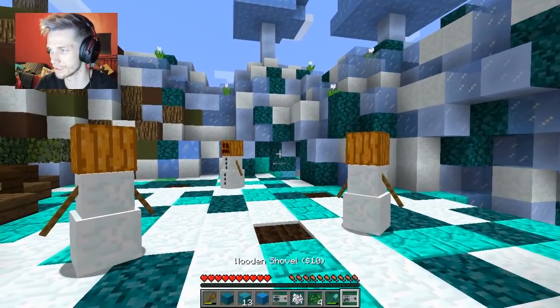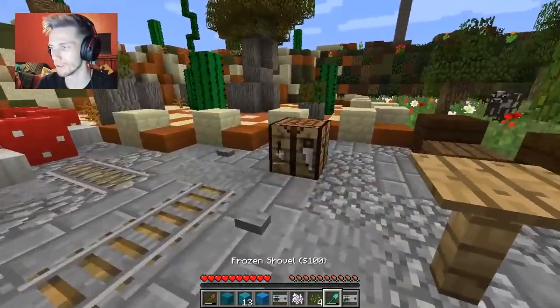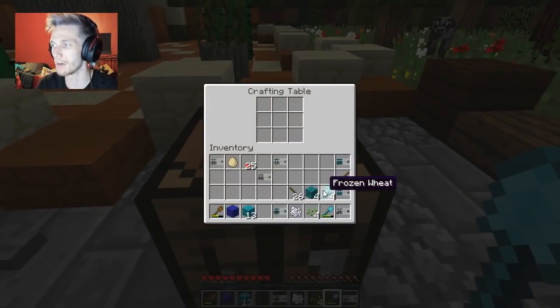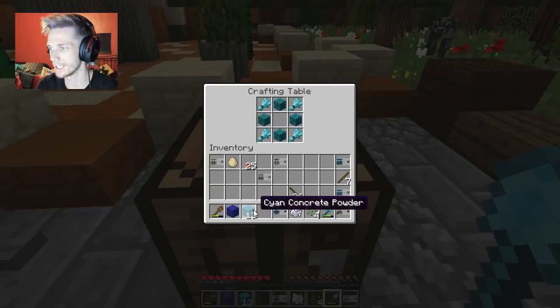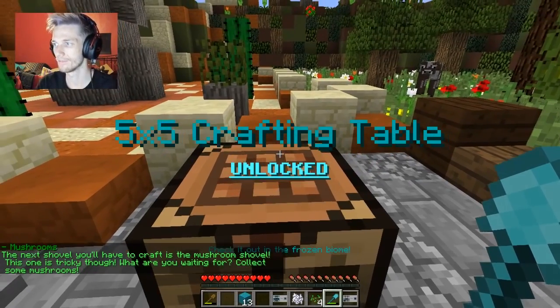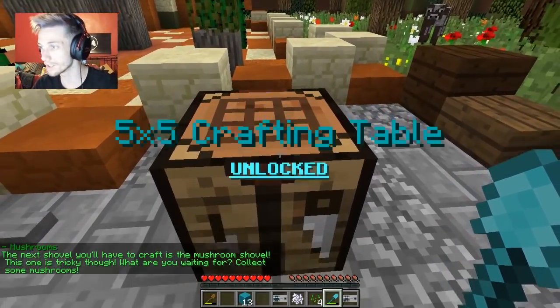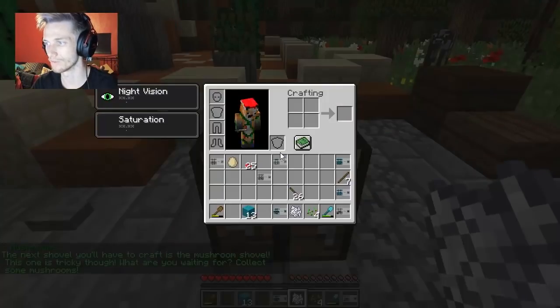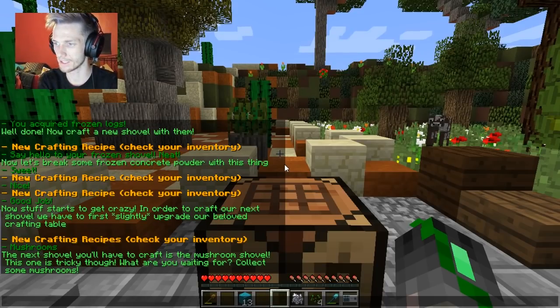I don't recognize this block. It gave us two recipes at once! Right, now we've got the stuff we need. The recipes spawn in wherever they can so sometimes there isn't space for them. Five by five crafting table unlock - what?! The five by five crafting table? That's unreasonable! This one is tricky though - what? Wait - collect some mushrooms.